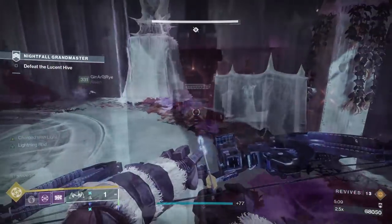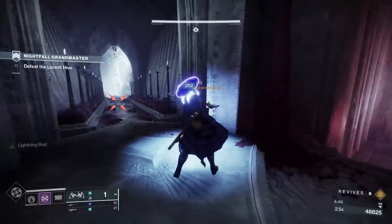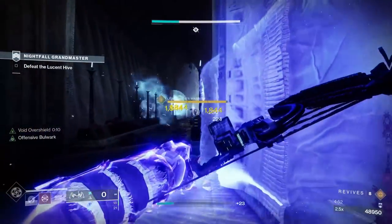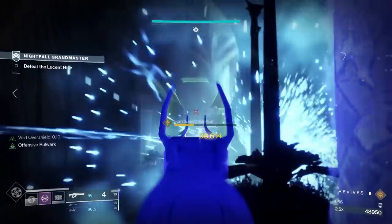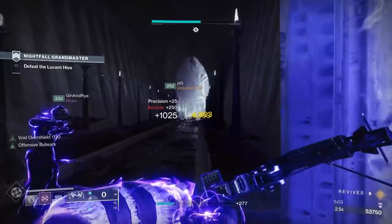If you are unable to kill this brood, I suggest the Hallway strat. Back up towards the hallway you used to enter this room and simply kill what you can from the opposite side. The brood will eventually make their way up, so you don't need to worry about peeking for their aggro. What you do need to worry about are their grenades and shield throws, because one shield throw can wipe you right there.